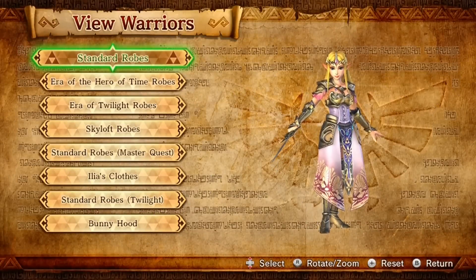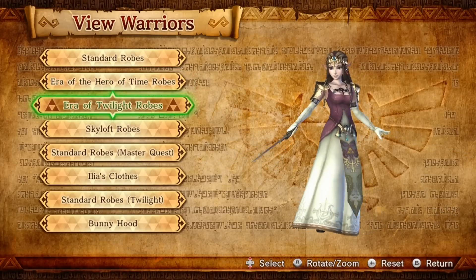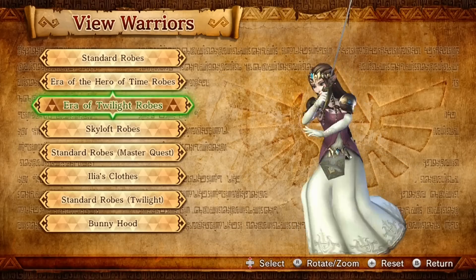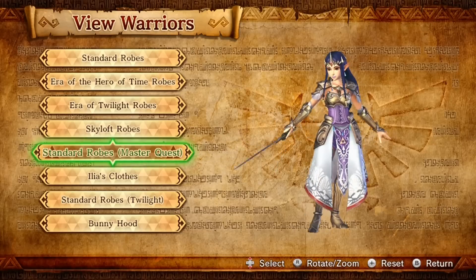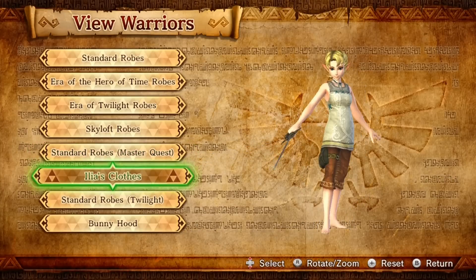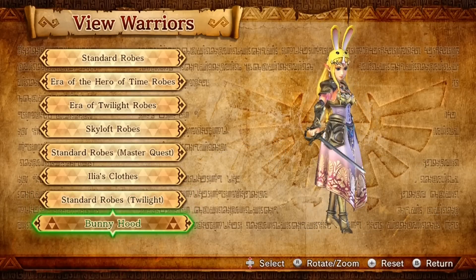Our next character is Zelda. She's got quite a few costumes. Here is her standard robe. This is her Hero of Time. This is some DLC along with a Curicchio Link outfit. This one — Zelda looks actually really pretty here. This is the Twilight Princess pack. And this one is great too — I like the Skyloft Zelda along with Link's Skyloft form. Here is the Master Quest one — looks like Hilda from Link Between Worlds. And last but not least, the Bunny Hood, which is by far the best, because that is awesome.